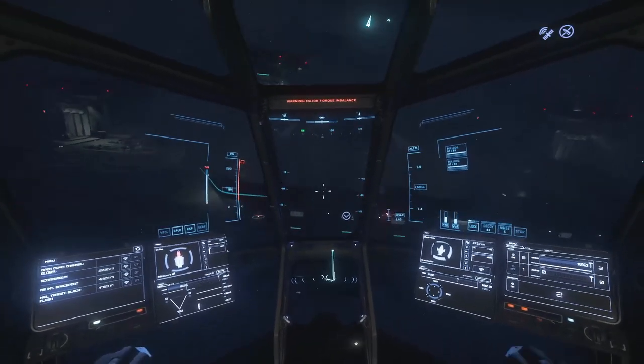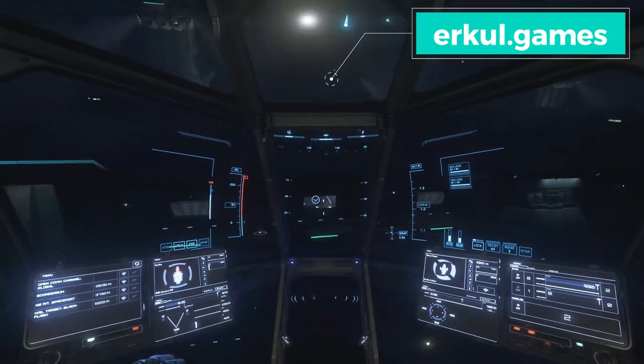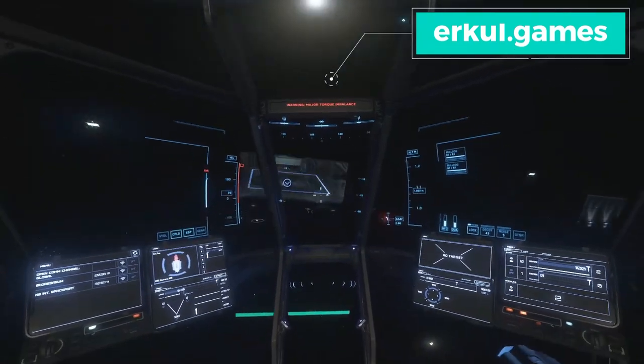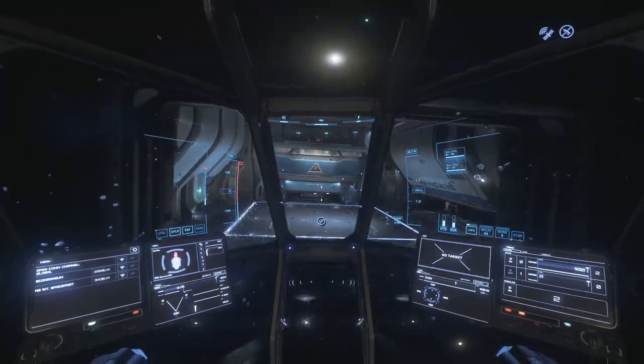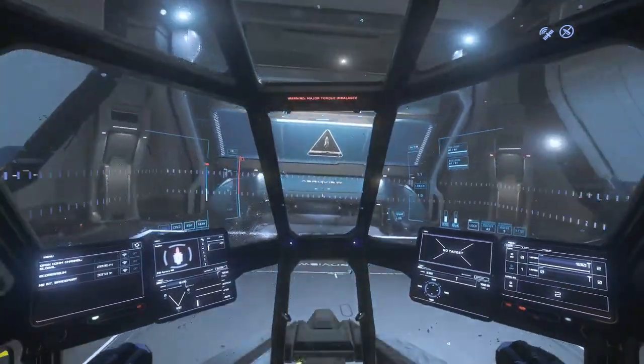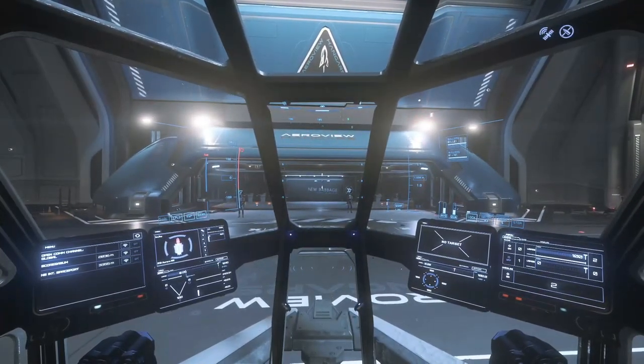We flew over to New Babbage. I was looking online — I went to urkle.games. If you've never used it, it's a great website, I'll put it in the description below. They showed me what I could put on my ship as far as guns go, so it's a great resource. That's what we're looking for — we're looking for weapons. All right, made it.